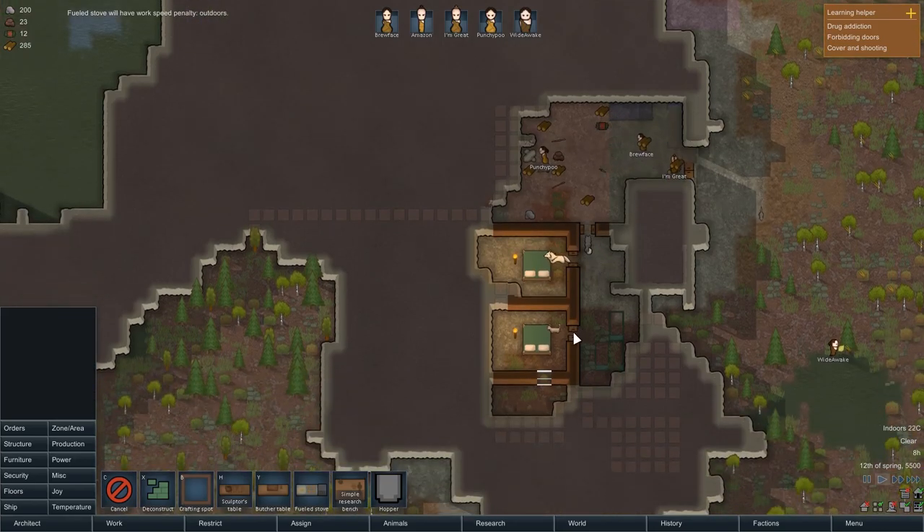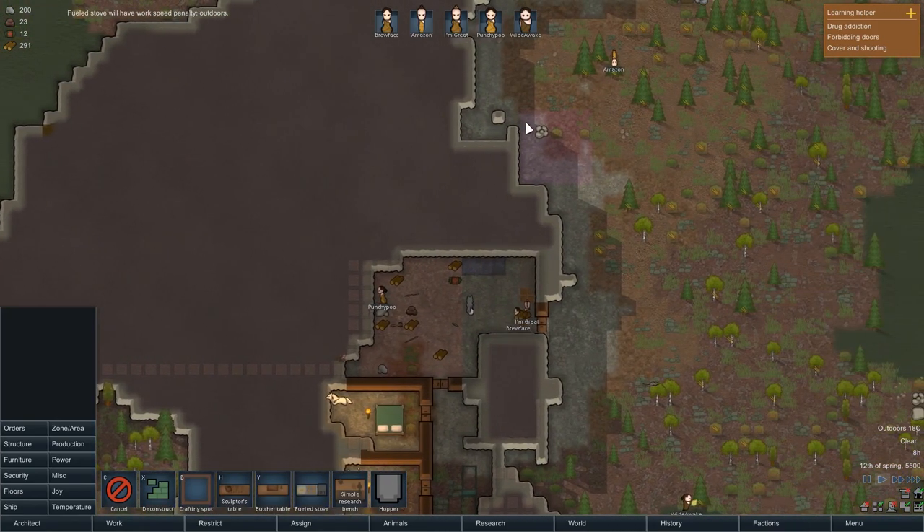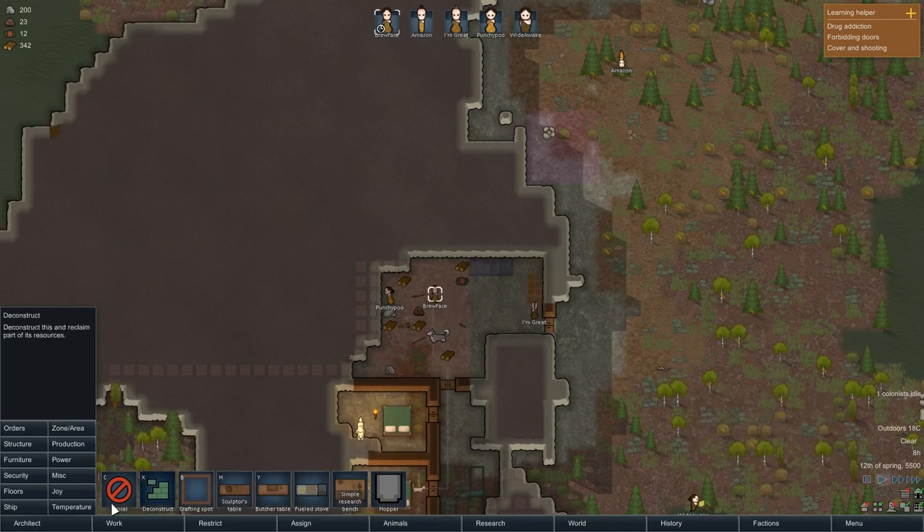There's going to be a lot of mining to be done. At some point I'm thinking rather than try to mine out the entire thing, maybe it would be a good idea for time reasons to start building outward in the normal method using wood. Who's idle? Brewface! What do you do?